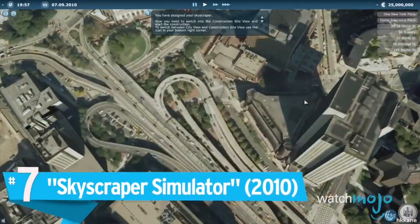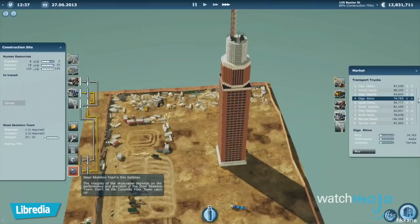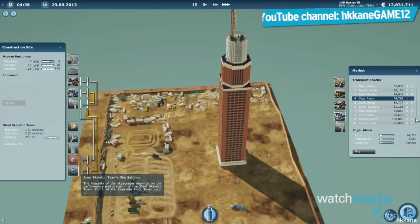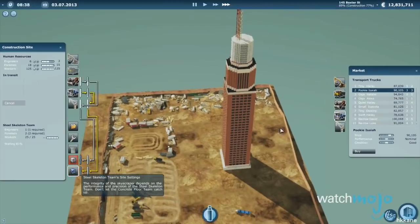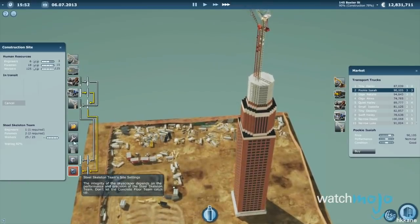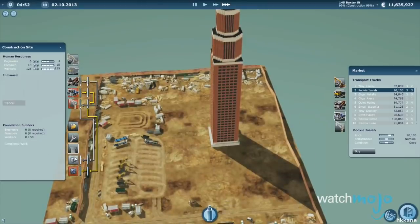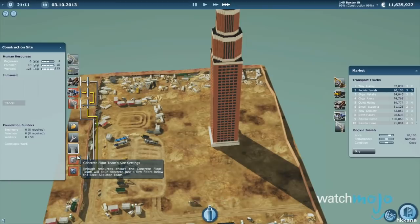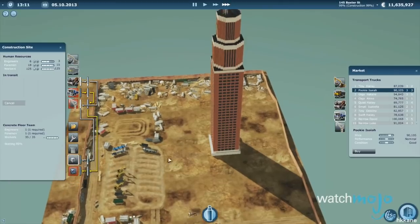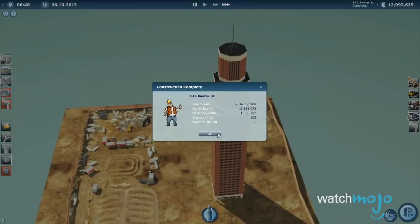Number 7: Skyscraper Simulator — more like Google Maps Simulator, am I right? Available on the platform thanks to Steam's now defunct Greenlight initiative back in 2010, this game amounts to little more than watching a skyscraper slowly render into digital existence. And that's it. Sure, you can hire people and equipment, but all that really does is determine how fast your building will be built. You'd be much better off letting this one collect dust at the very bottom of your Steam library.